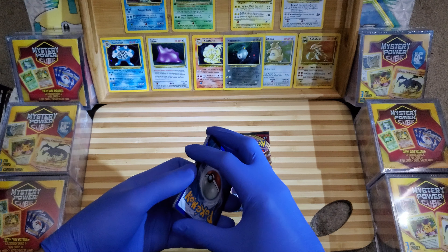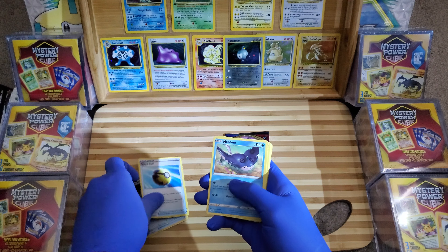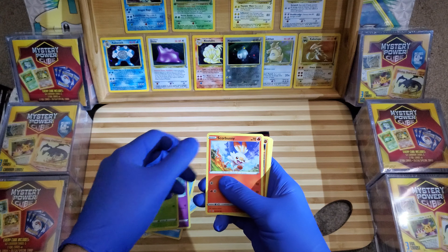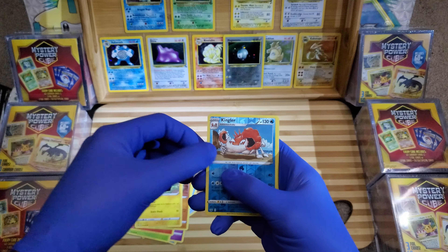Let's go! We got a Metal Saucer, a Quick Ball, a Mantine, a Galarian Ponyta, a Cottony, a Scorbunny, a Silicobra, and a Yamper.